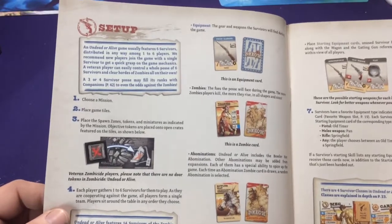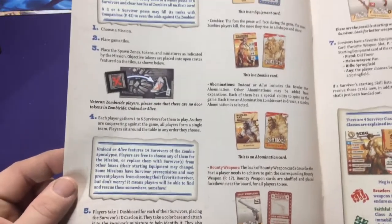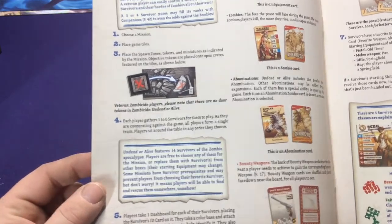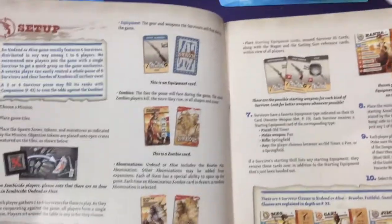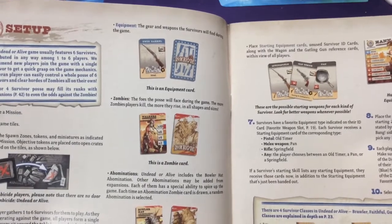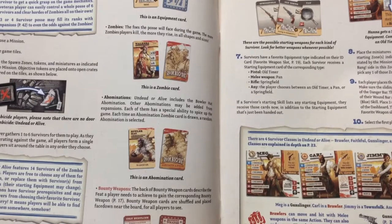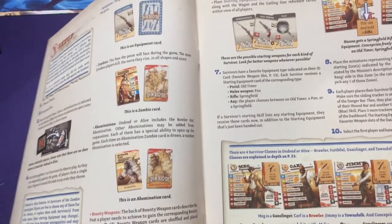Setup is fairly simple - choose a mission, place the tiles as shown, place different markers as they tell you to, gather your survivors. You can also add any expansion survivors, they're all mix and match. Take your dashboard, your cards. There's an equipment deck with a blue background which you'll shuffle, a zombie deck face down, and an abomination deck. This set only comes with one abomination, but as you buy other expansions you might have more, so when they appear you don't know which one you're going to get.